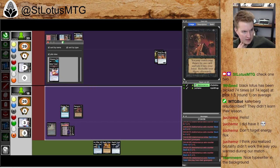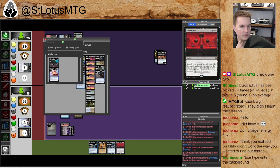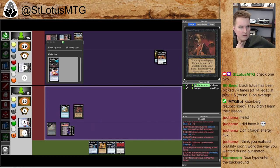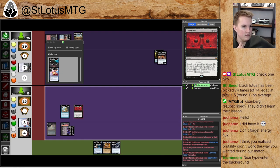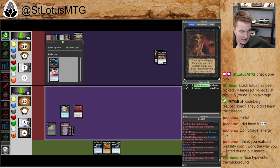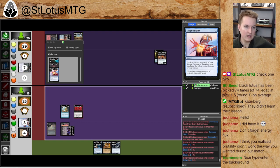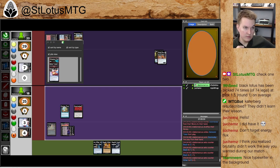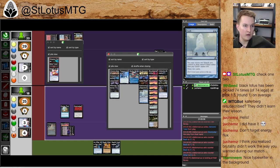The Doomsday can get opened up by this Gitaxian Probe. One interesting thing is that once you cast Yawgmoth's Will, your life gets a lot harder with Doomsday — because now this Demonic Tutor, and more importantly the Black Lotus and Dark Ritual, are exiled permanently. I can't pick those cards with the Doomsday. So I'll use the Gitaxian Probe to draw into the Doomsday pile, but from that point the Gitaxian Probe is gone. I need to figure out a way to win.